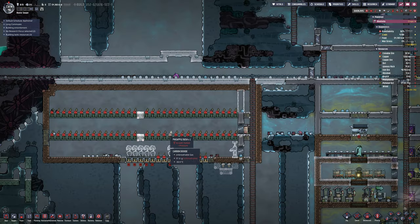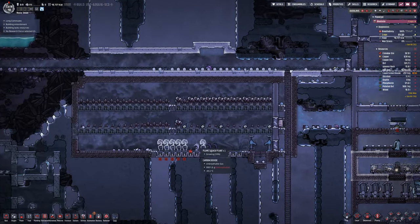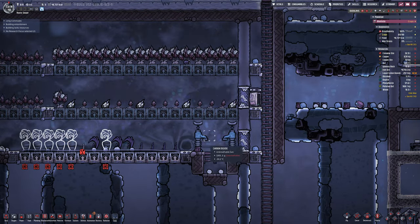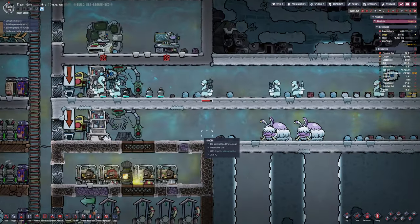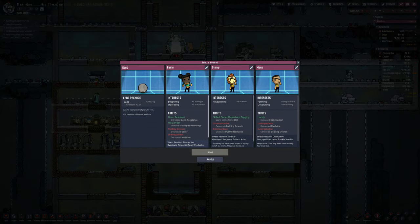Jumping ahead a little bit: you can see the power plant area on the bottom right. I put in a second pump there because it lets you get a lot more of that carbon dioxide in, and we were struggling to start with. The rooms are starting to come along.